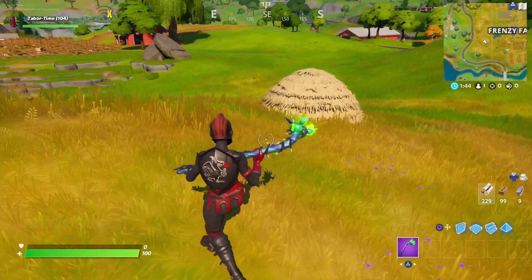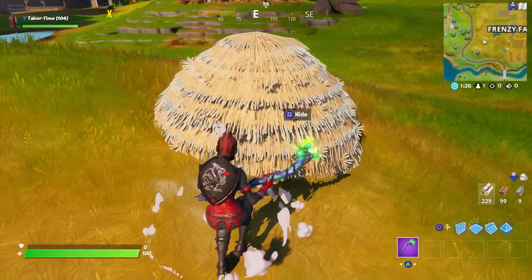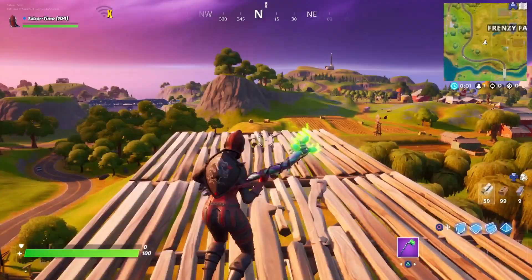Welcome to my Week 7 trick shot challenge guide. In this episode I'll be covering the challenge that says save yourself from fall damage by landing in a hideout. Here is what a hideout looks like — it's either one of these haystacks or one of the dumpsters, both of which you can hide into.